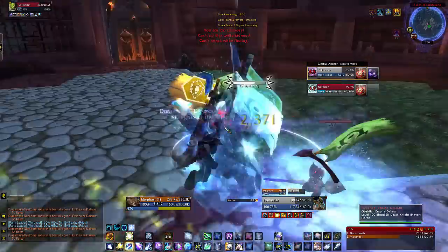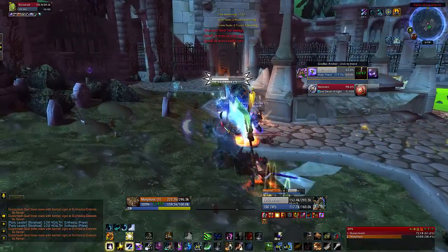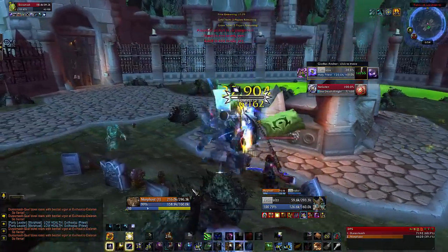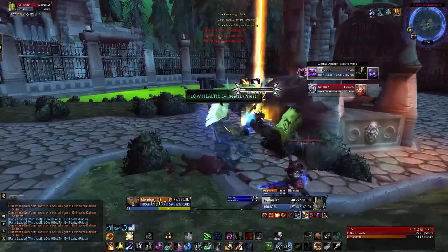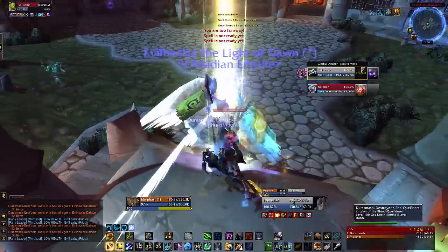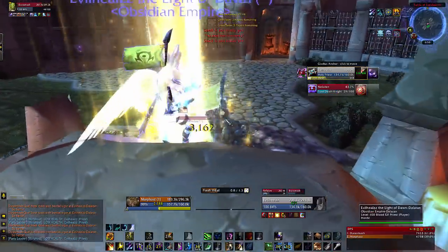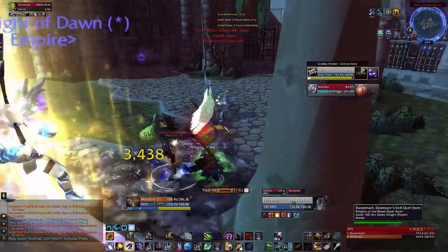Taking a fair bit of damage from the DK, not too concerned because we're really just swapping that pressure onto the Priest. We can get a good stun here — come on, get the stun. I think my stun wasn't on cooldown and I didn't use it. But we got him anyway. That's the final form there of the Priest, and really it just comes down to us versus the DK at this point.